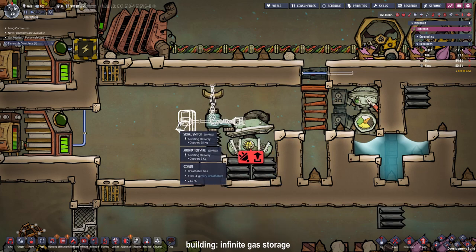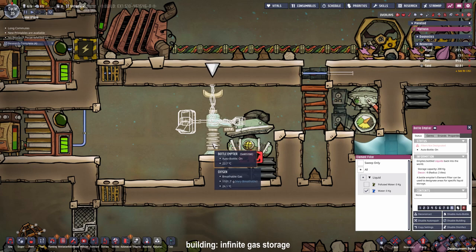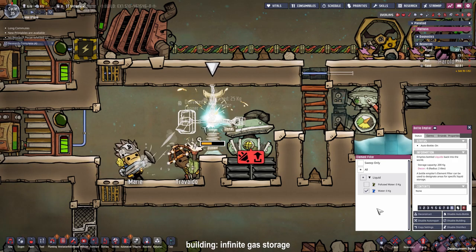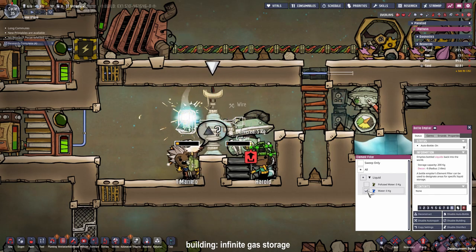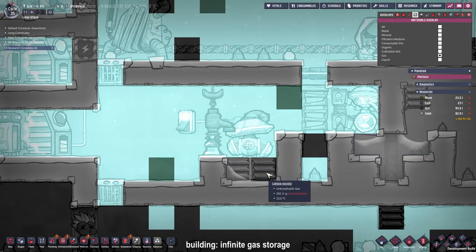I have added an automation cable, a signal switch, and a cable. Now we just have to wait for the bottle emptier to be filled with some water bottles and immediately stop them from dropping more water than we need. In case it is not blatantly obvious, never use polluted water in your infinite gas storage because it will off-gas and you will have polluted oxygen in your storage room. As you can see there is a little bit too much water in there — we want less than 2 kilograms of water for all the tiles combined.